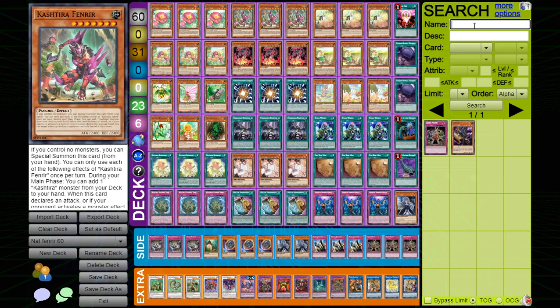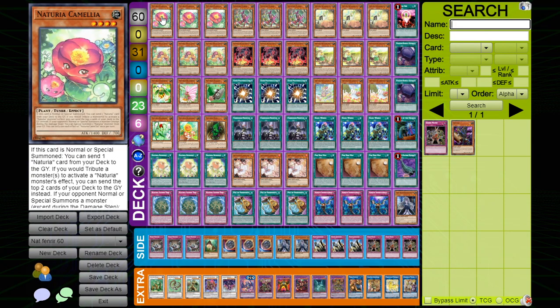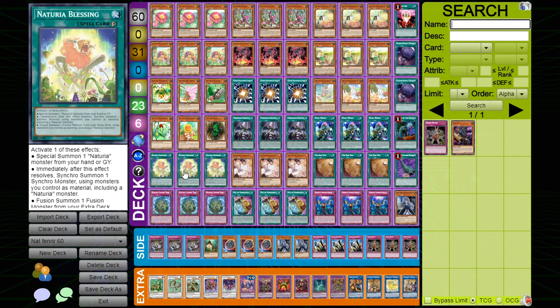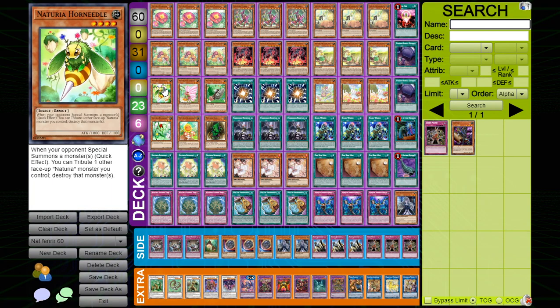Going over the deck: we're playing three Cameleon and three Mole Cricket — these are your two starters. You summon Mole Cricket, Mole Cricket summons Cameleon, Cameleon sends the trap, the trap adds the spell, then you activate the spell summoning Mole Cricket. On your opponent's turn you can Mole Cricket and tutor out any of the other effects in the deck.